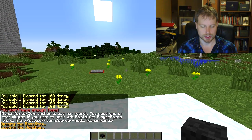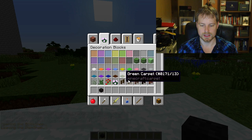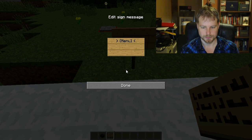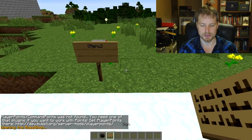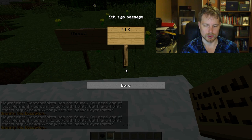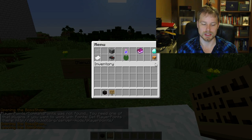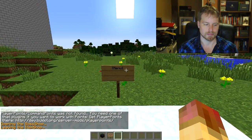You can also set up signs. To create a sign, you put bracket-menu in the sign text. If you want it to open a different shop — like the sell shop — you put the shop name in brackets. When you right-click it, it opens directly into that menu rather than the main menu, which is really cool.